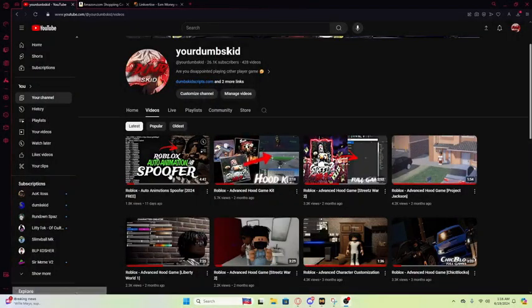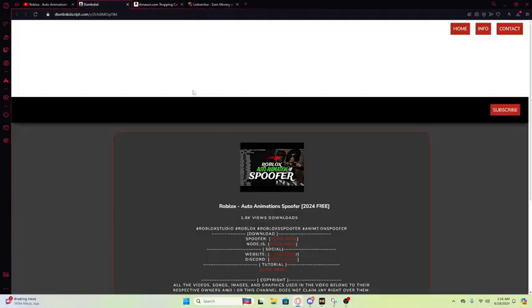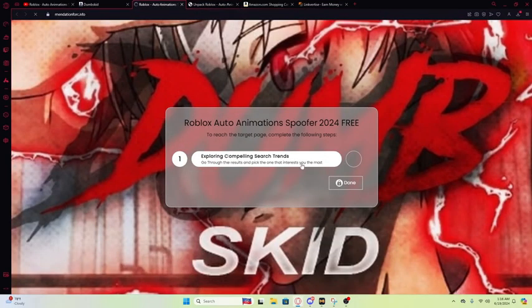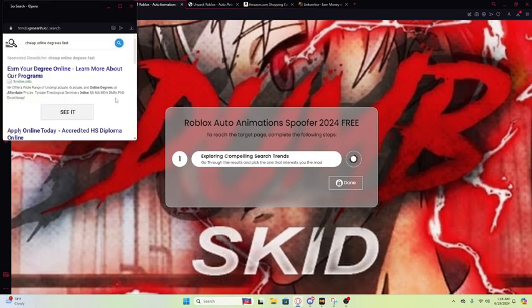If you don't know how to download anything from my website, all you need to do is click on it, then close it. Make sure you did not click on any ad or download any ad. You're gonna click on it one more time, and if something pops up, that is not the download - do not download anything like that. When the red screen shows up, just click that and wait around like 30 seconds.